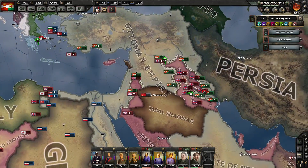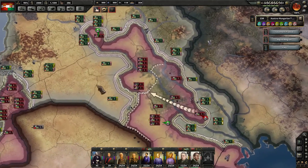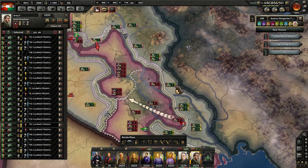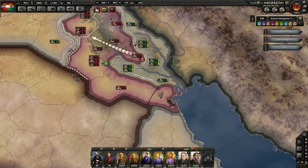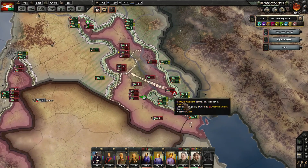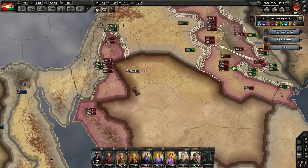Last episode, we were almost completely finished with bottling up these British soldiers over here. It makes sense to go ahead and micro these guys to move forward like this. Meanwhile, we've got everybody else sort of spread out across the lines. Taking this supply line away from the British, effectively trapping all of these divisions in that pocket, which is going to be really, really good to see.